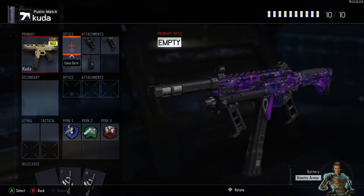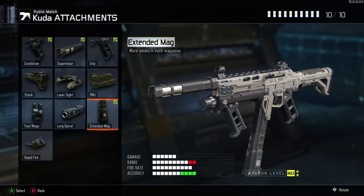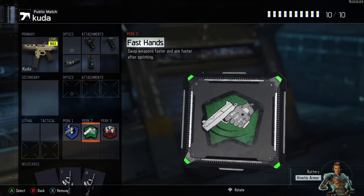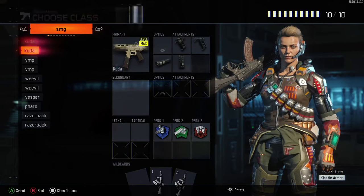Second class is a stealth class setup: Quickdraw, Grip, Extended Mag and Suppressor. You can change Extended Mag to Fast Mag if you want, but I prefer Extended Mag in this situation. For perks: Ghost, Fast Hand and Blast Suppressor - just because you don't want to be shown on the map anytime, anywhere. So that's the CUDA class setups.